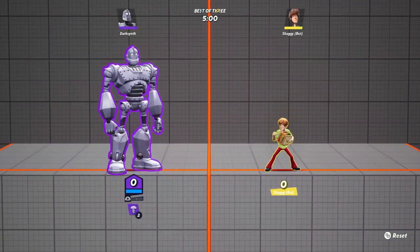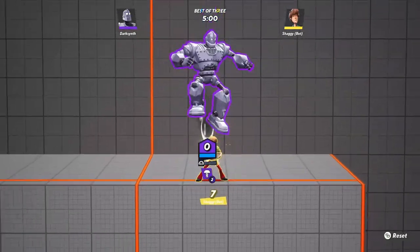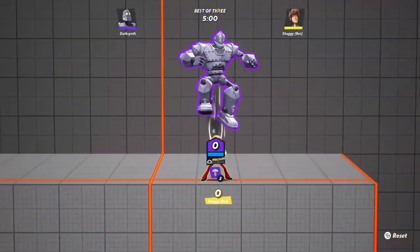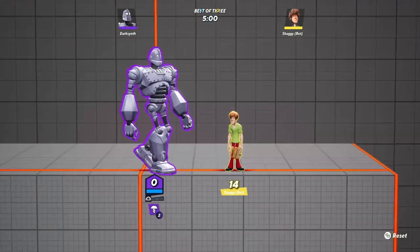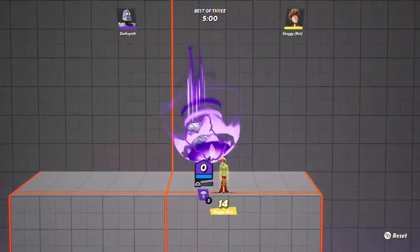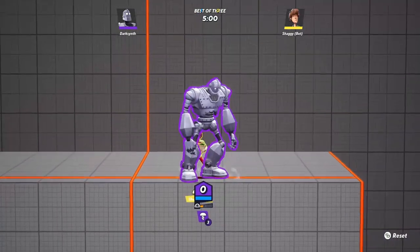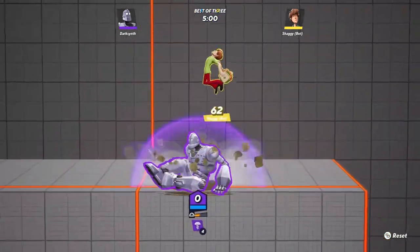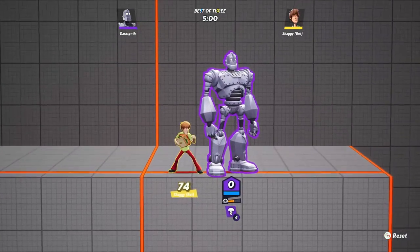Next up is Iron Giant, and most of these are just bug fixes. The down air attack can no longer combo into itself — so Iron Giant could just keep doing that, and apparently that was a bug. Also, the air slash ground down special can no longer repeatedly hit and lock opponents in place forever. There was a bug where the animation would continue even after he smashed on the ground, so opponents just kept getting hit and couldn't do anything. That's going to be fixed.